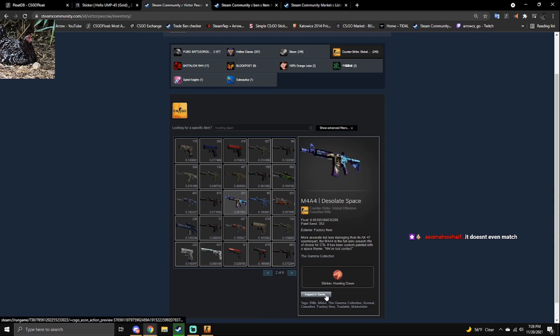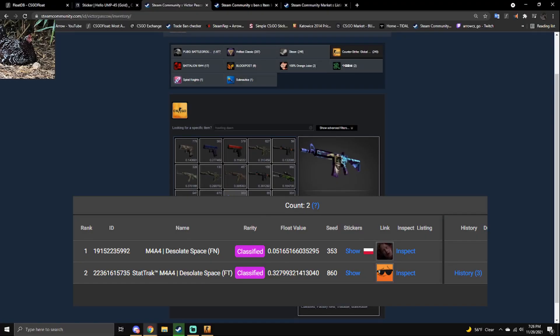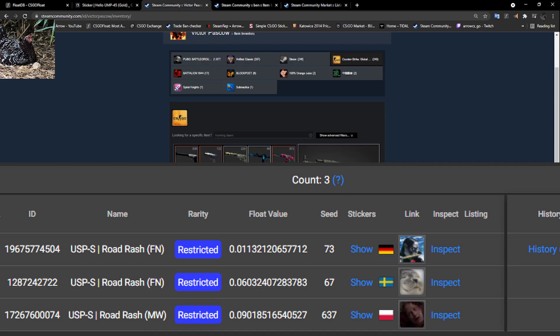What? That exists? You made this? You crafted this? You crafted that in 2016. Road Rash as well — don't see that very often.